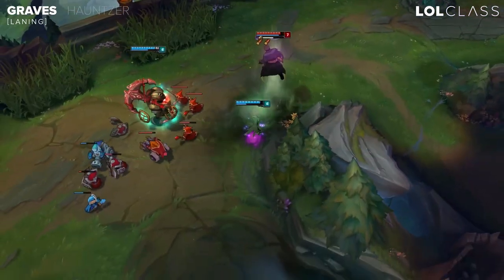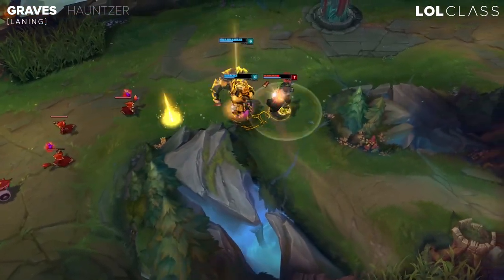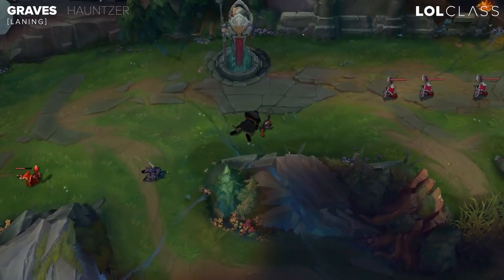Your ultimate is also a decent escape but it's not really the best one. He's actually pretty weak to ganks because his gap closer is really short and he doesn't have a lot of mobility in his kit.